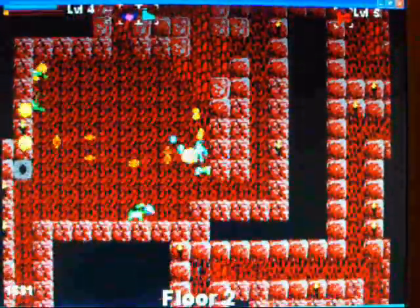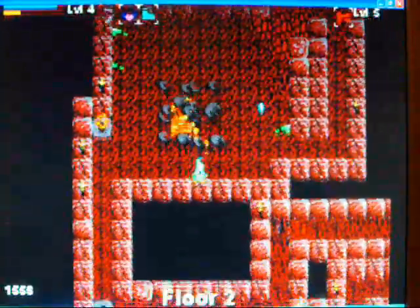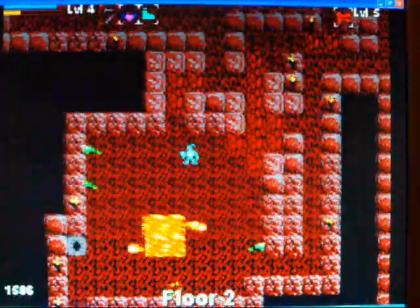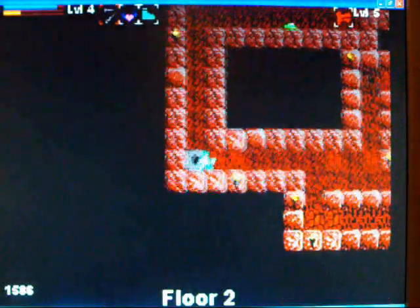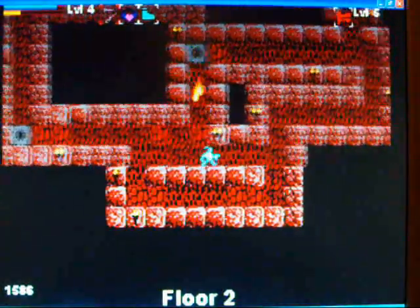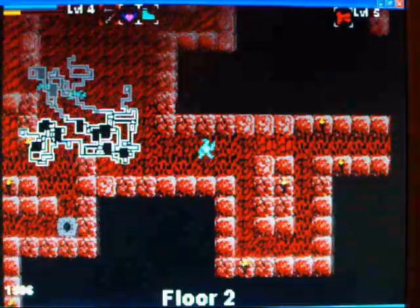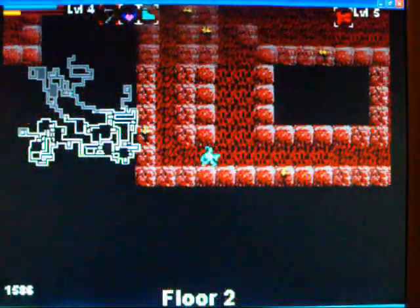Let me get in here and attack you guys. Thank you. Ow. That's this level's form of spikes — magma that shoots fire at you. There's not a lot over here. There's a trap right here, though. You can sorta see them buried in the floor if you're paying attention. Now we're gonna go explore the northern section.